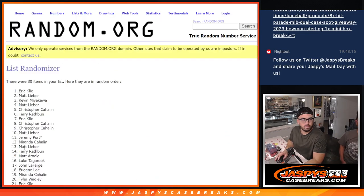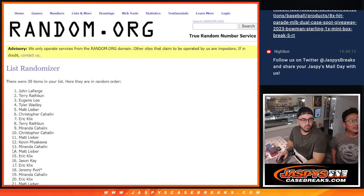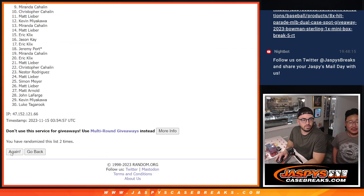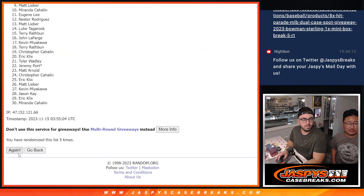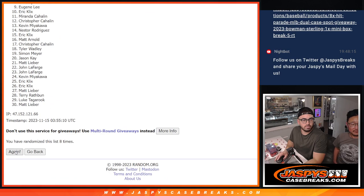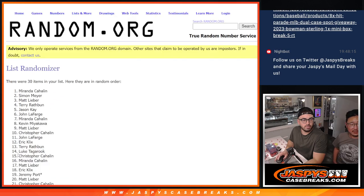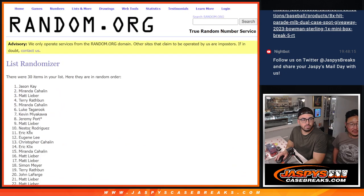And click randomize ten times. Don't ever click that or else it'll go back — you'll be in trouble. It'll just clear out the screen. One, two, three, four, five, six, seven, eight, nine, ten — and one more time. Tenth and final time. There you go.